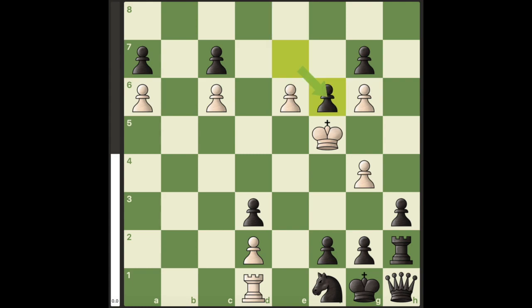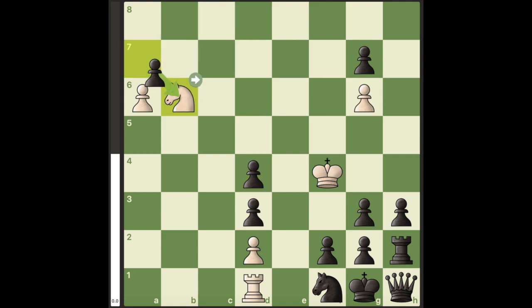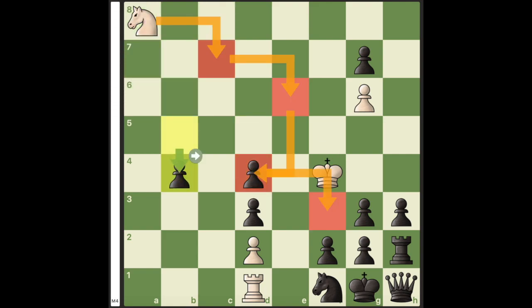If Black instead were to take with the other pawn, we would again just repeat the same process in which the journey of the knight would again occur and Black would be checkmated.